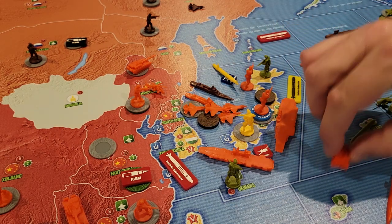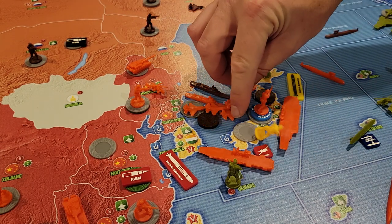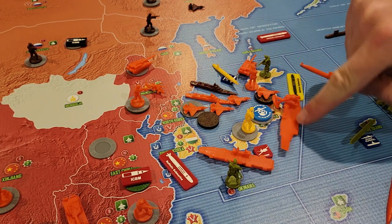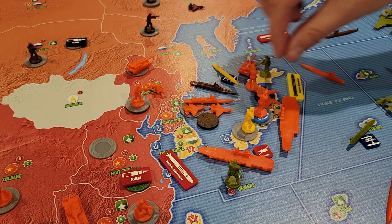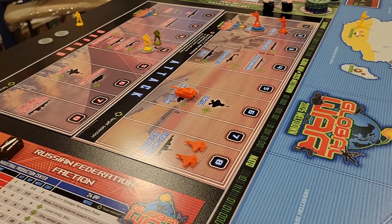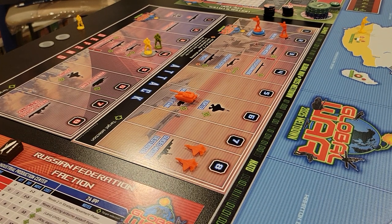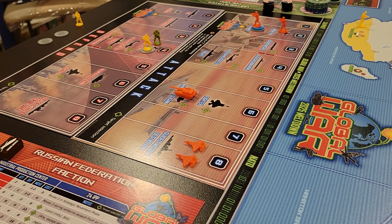These two guys come ashore like this, and then I can bring two fighters in also since they were on the super carrier — they can come into the combat. Now we're going to have the battle for Japan. The entire amphibious assault is limited to three rounds of combat, including clearing out the ships beforehand. So China only has two rounds to do this combat, and if it doesn't have it done after two rounds, they have to retreat.